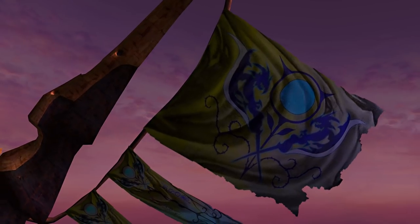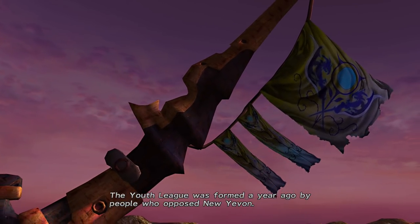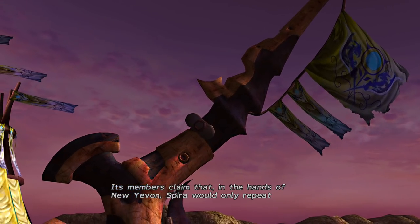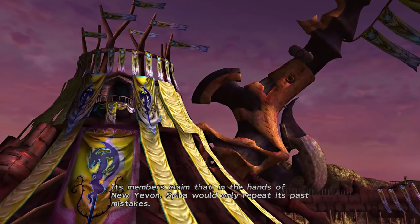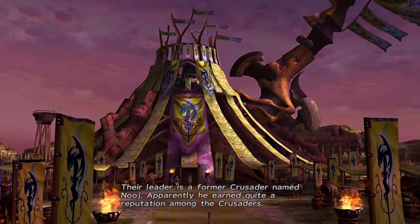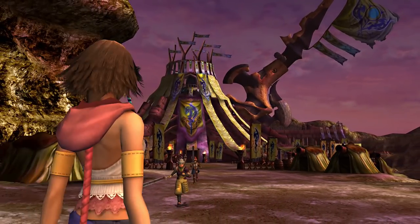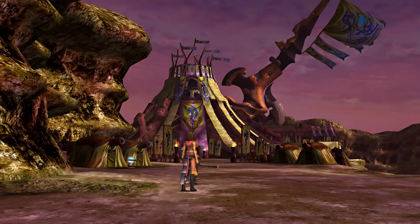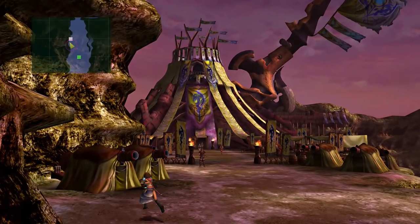Looks like we're going to have some cutscenes first. 'This is Youth League headquarters. The Youth League was formed a year ago by people who opposed New Yevon. Its members claim that in the hands of New Yevon, Spira would only repeat its past mistakes. Their leader is a former crusader named Nooj. Apparently he earned quite a reputation among the crusaders.' Now we can go ahead and save.